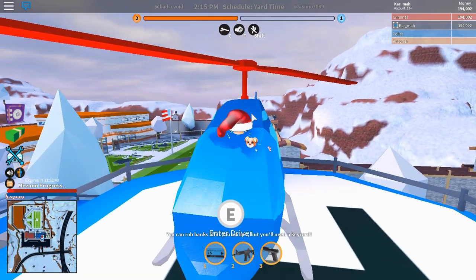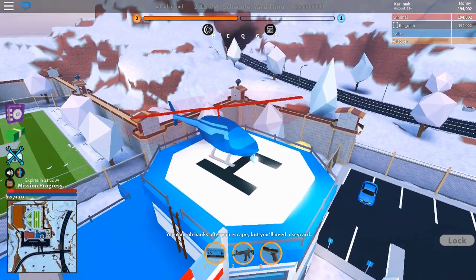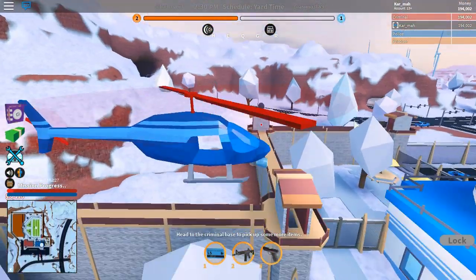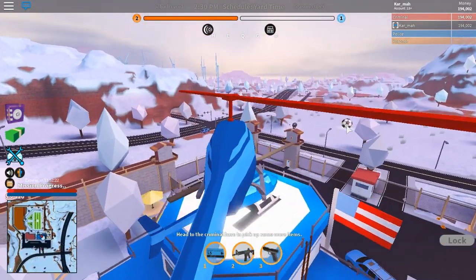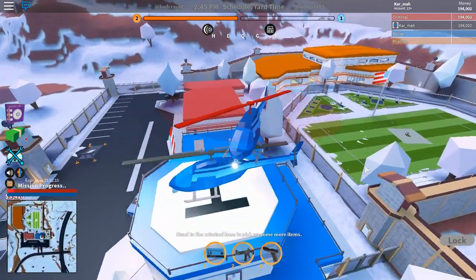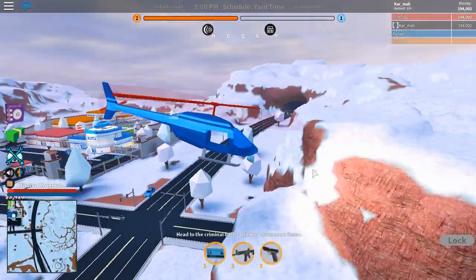Basically they added a bunch of things — two new cars and two new hideouts, which is what we're talking about today. This is gonna be a quick video. I'm just gonna show you guys where the two hideouts are. I can't get into the hideouts because I'm not level 20, but the cop hideout is more hidden than the criminal hideout.